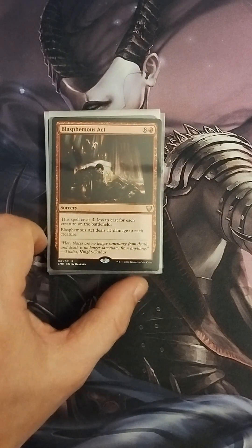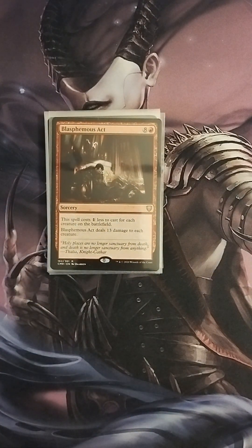Then we have Blasphemous Act — eight colorless and one red, but this spell costs one less for each creature on the battlefield, and it deals thirteen damage to each creature. So this is the red board wipe. I'm not a big fan of running a lot of board wipes in a deck — the most I might run is two — and I think this is the only one I run in this deck.